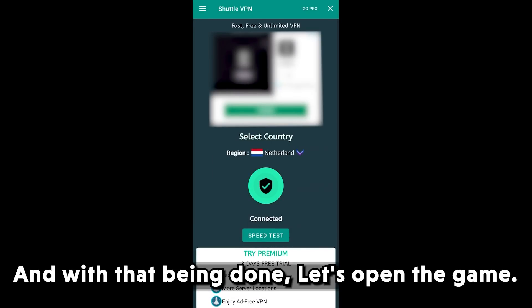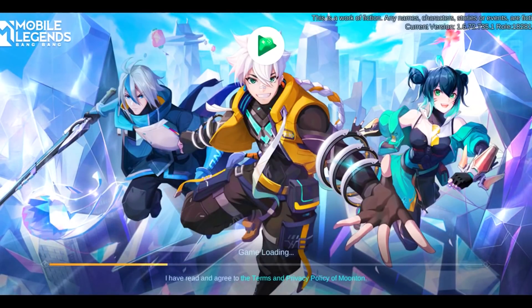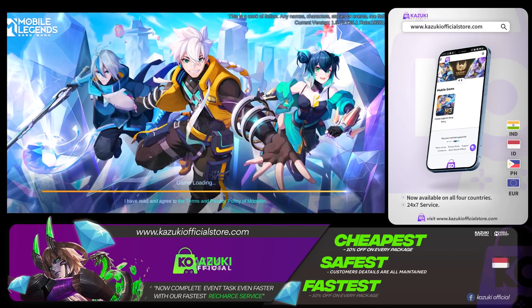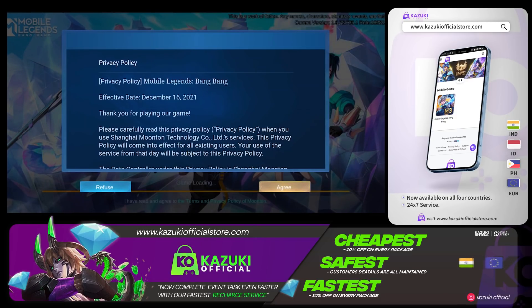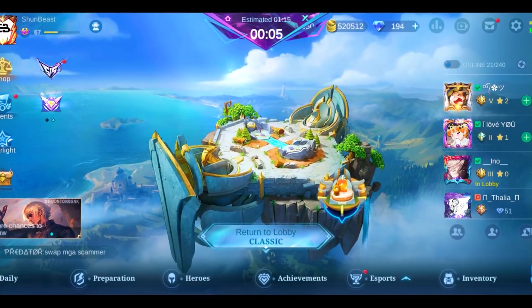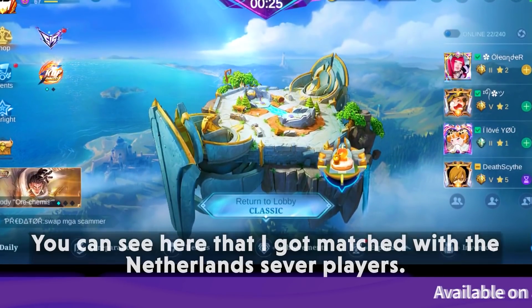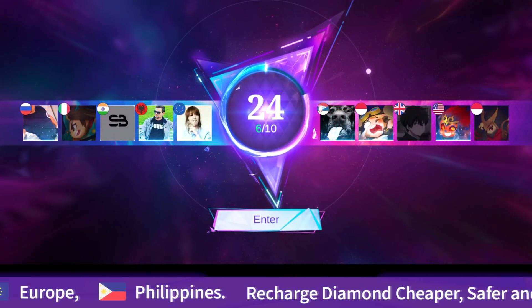With that being done, let's open the game. The game may take time to load when using a VPN, so please maintain patience. Now let's confirm the server. You can see here that I got matched with the Netherlands server players. Now we will try to open the event again and see if we get matched with bot players. And as you can see here, I managed to take the second position even with a low score.